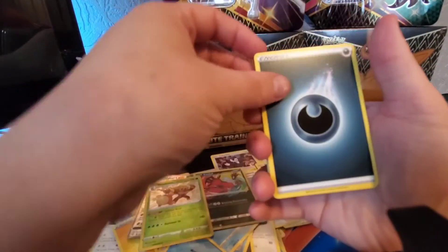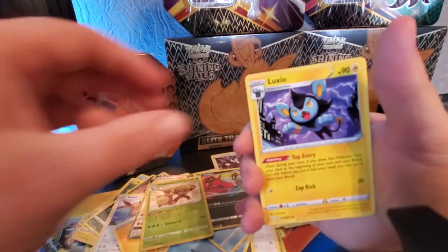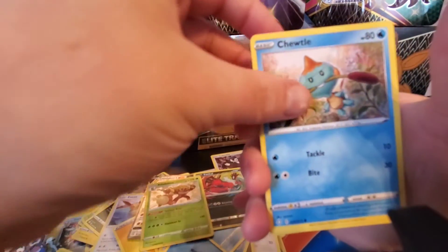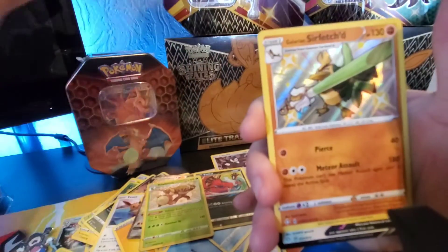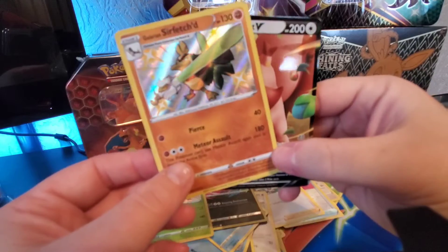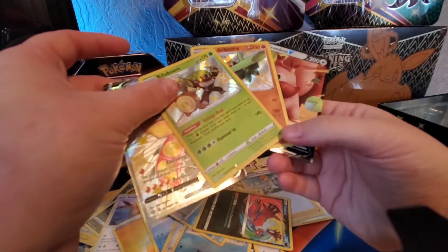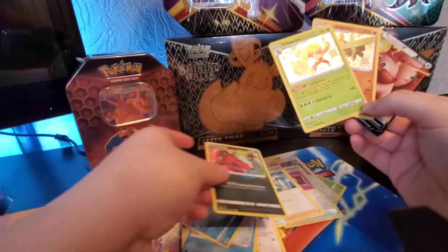Darkness energy, Eldegoss. I've got a wrong video on doing that because of my lighting — I've got some new lights coming soon, so that'll be good. Let's see — Appletun, Cramorant, Darkness energy, Snorlax, Coffin... Oh, Galarian Corsola and Cinderace V — not bad, double hit there! Very happy with the pulls so far. Yamask — metal amazing rare! Great cards so far, thank you very much.